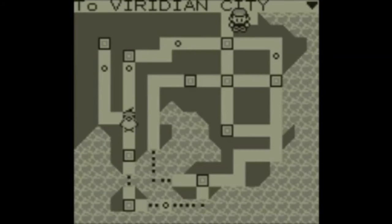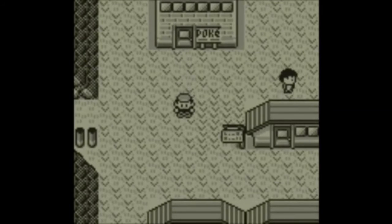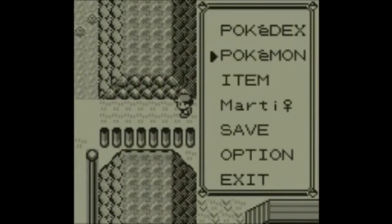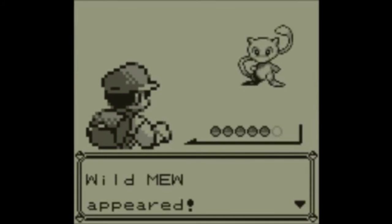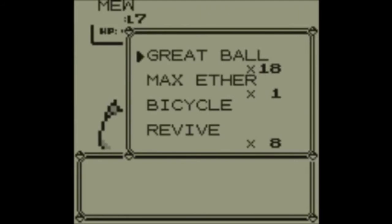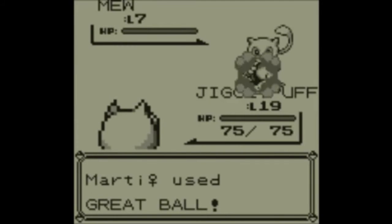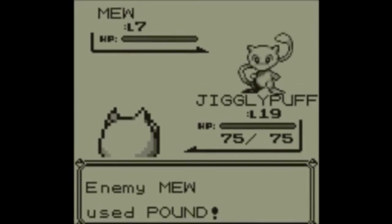So you fly down to Lavender Town, and you walk towards the route on the right, at which point the menu will just pop up just like that and you will encounter Mew. Mew is Level 7 and only knows Pound, so it shouldn't give you a hard time, but you might want to weaken it first.